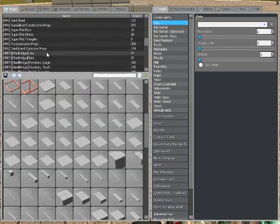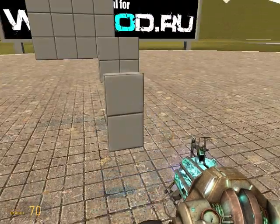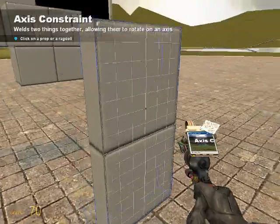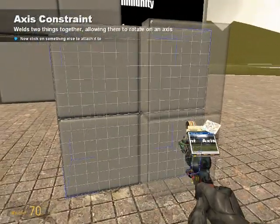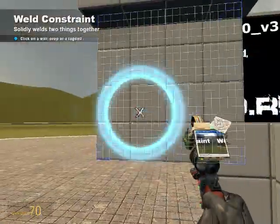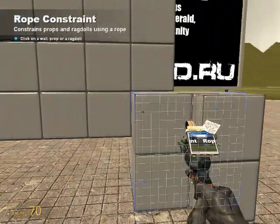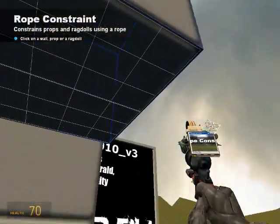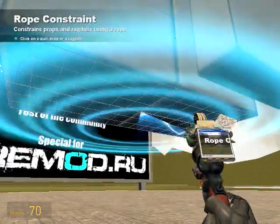Then you're going to go to useful and explosive props and get this — I don't know what it's called, I don't want to say a lot of numbers. Axis that to this, and get your weld tool, then get your rope tool out — make sure it's rigid — to the bottom, all the way to the right, to the bottom of this.